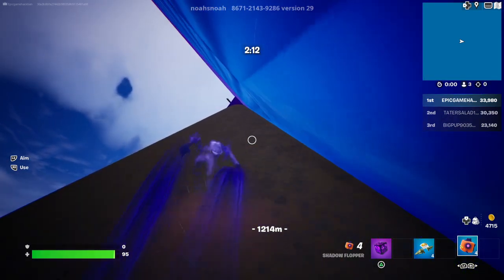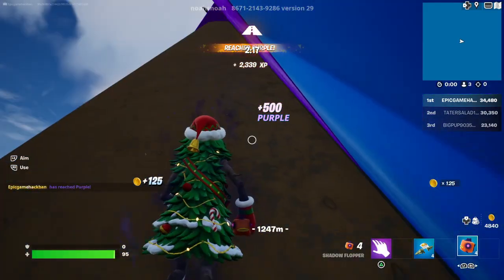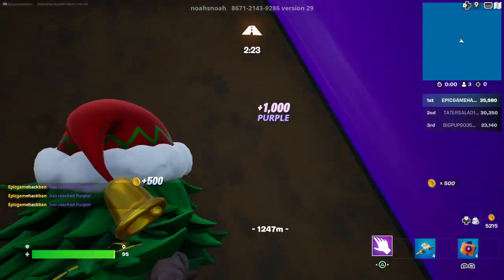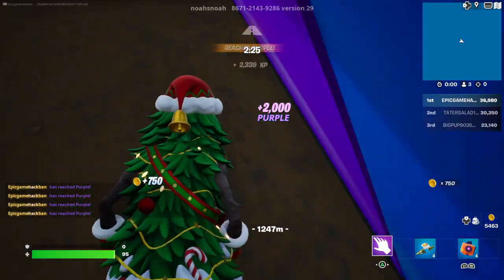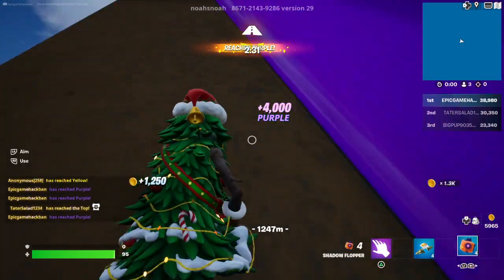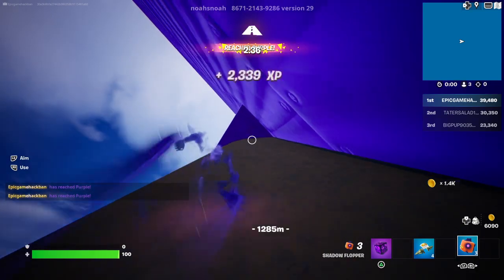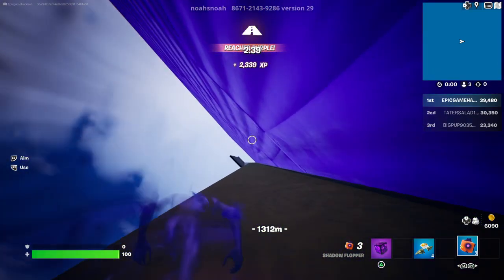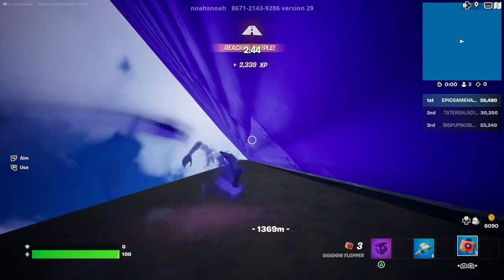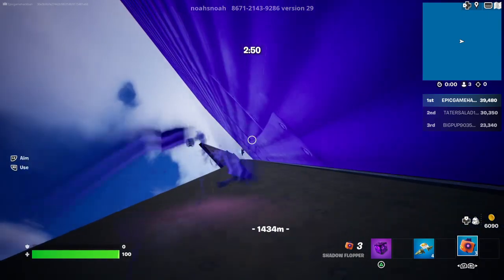Once you get to purple, just end your shadow flopper and keep grinding this XP — you'll get a bunch because you get 2,000 per tick. Keep going back and forth. If you want even more XP, pop the shadow flopper, phase through here, and you'll see black level. You can't phase through black, but you can grind on there.